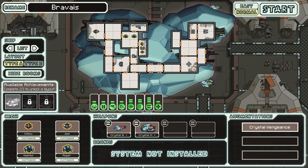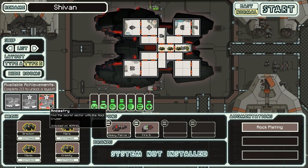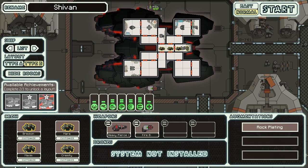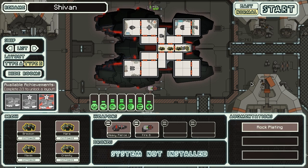If you're trying to unlock it yourself and having a hard time, one tip: try and use the Rock Cruiser Type B. I got it with the Type B Rock Cruiser. The first event in the entire chain is finding the Stasis Pod. If you are any ship other than the Rock Cruiser, because you won't have the Rock Plating Augmentation, you only have a 33% chance of actually finding the Stasis Pod. If you have the Rock Plating, you have a 100% chance of finding it if you manage to find the event.